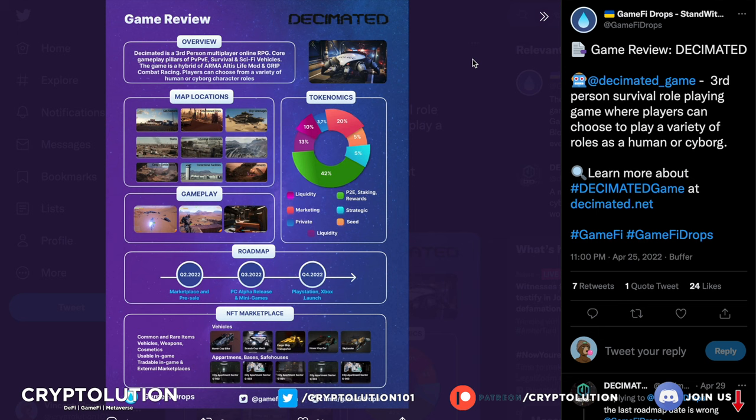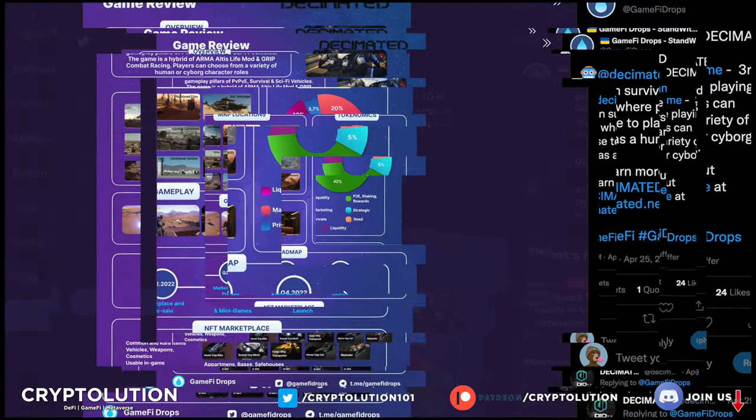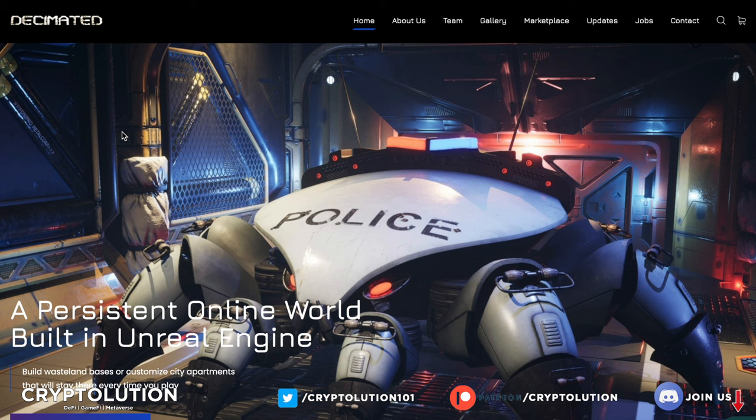The last slide is the game review overview covering tokenomics, gameplay, map locations, and the roadmap. Don't forget — Decimated's mission is to be on PlayStation and Xbox, and I don't know any other Solana game aiming to do that. The marketplace is going to be released pretty soon where you'll be able to buy NFTs, and staking is coming soon as well. I'm so bullish on Decimated. If you hold DIO tokens, leave a comment below — my favorite platform for swapping is Raydium, where you can swap your USDT for DIO tokens.